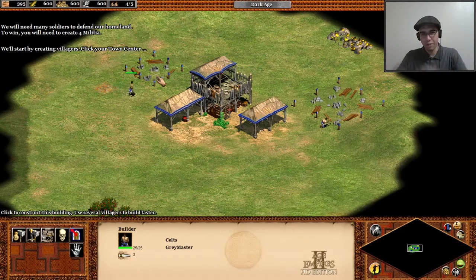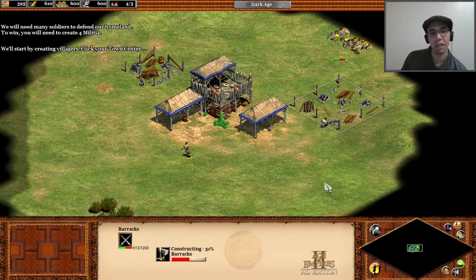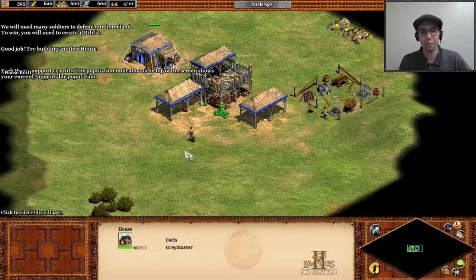This is level three of the tutorial — it's about training soldiers. To do that, we need a military building; in this case, a barracks, which is the only one we can get at the moment. That's where we'll create militia. Since I'm going to be creating more soldiers, I'm also making a house. In the meantime, this guy's getting food because I'm going to need that.